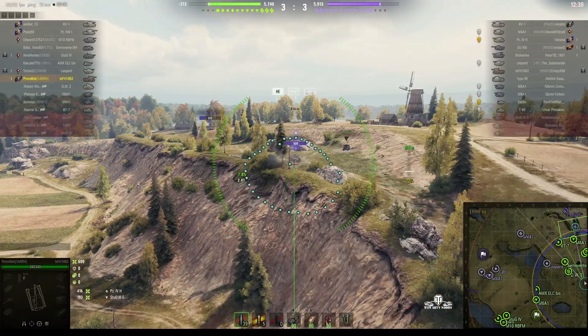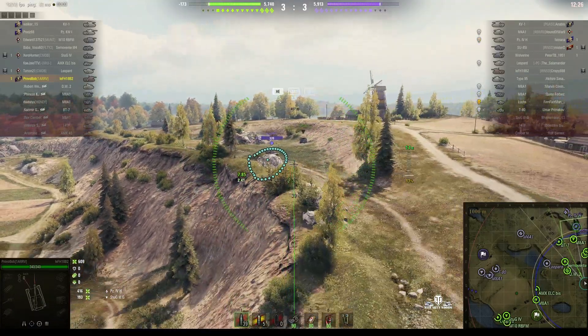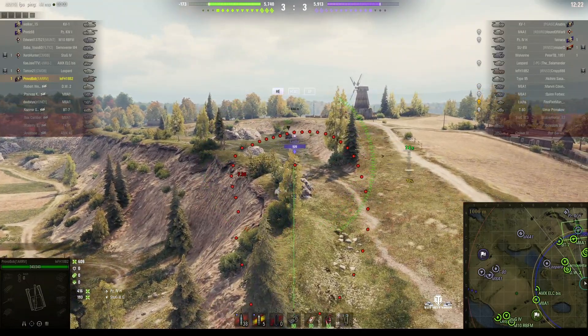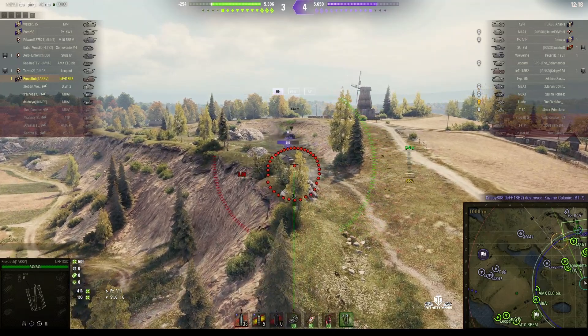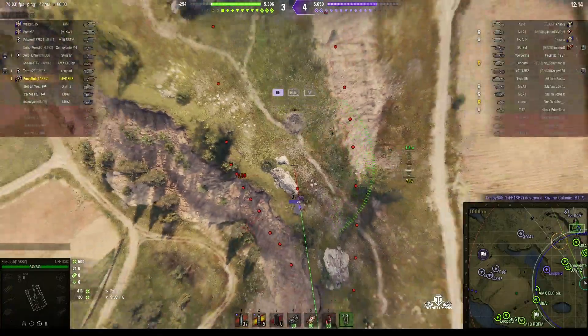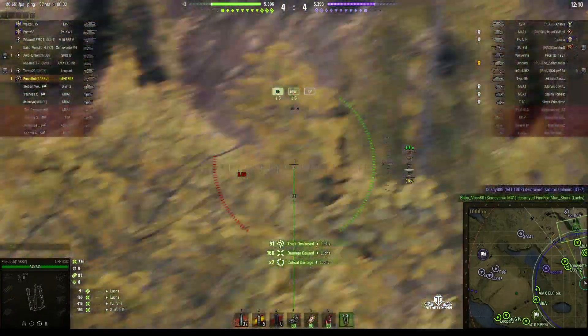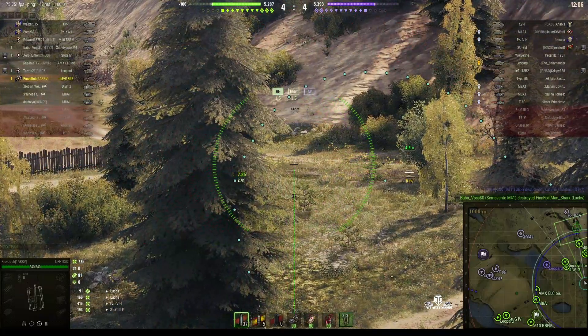Can he do the same to the Lux? If he does, it will ruin that Lux's day. The Lux is coming up to that bush — no, he stops on the corner though. But he is now one shot, so if he can get a shell in... rounds out. He does get a hit, and he gets taken out the next shot, so it's a damage assist on that one because he tracked the Lux.